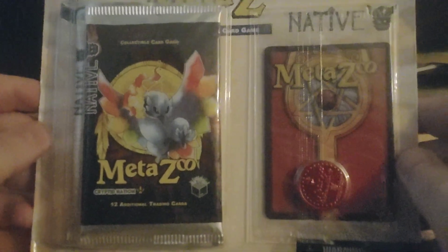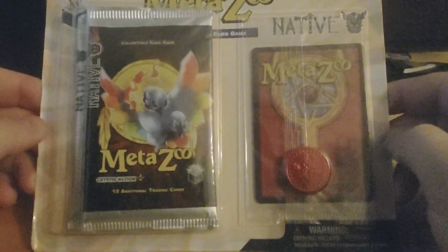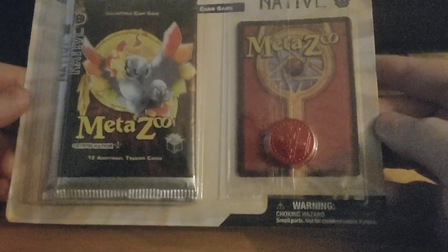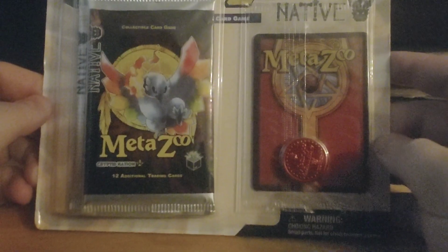Hey guys, this is Chris from 198921, back again. Today I'm going to be opening up a MetaZoo blister pack — it has three native packs, one coin, and one promo card. I found this at Target, and it's been a while since I opened anything MetaZoo.